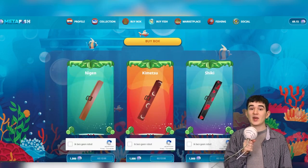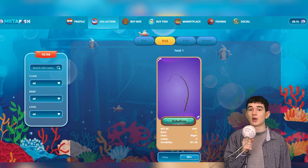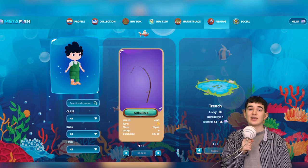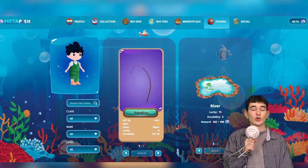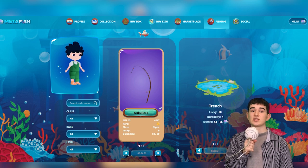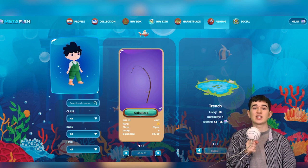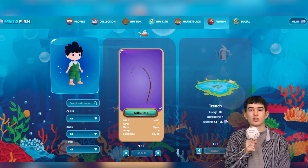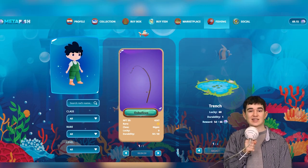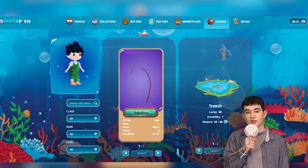Fishing is the primary method for obtaining fish tokens by using your NFT fishing rods. Select your fishing rod and select a lake you would like to fish at to earn some fish tokens. A successful fishing turn grants you fish token rewards in your in-game wallet, and a failed fishing turn results in a loss of gas fee, which is called your fishing bait in-game. The lower the success rate, the higher the reward. Both success and failure in fishing reduce the durability of your fishing rod.